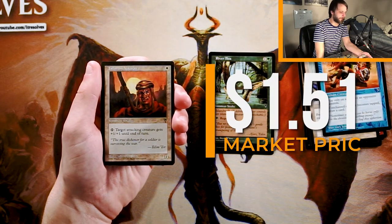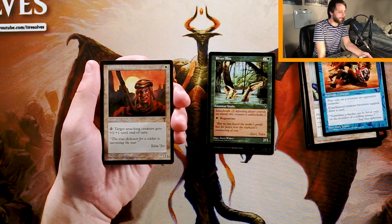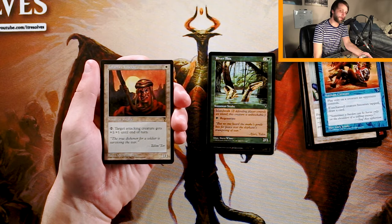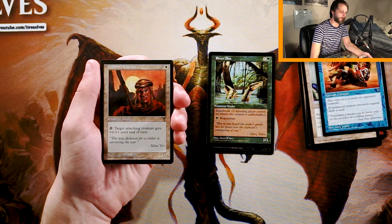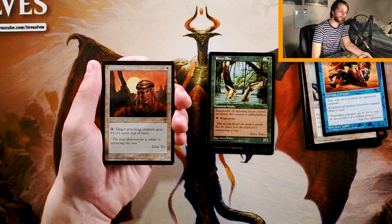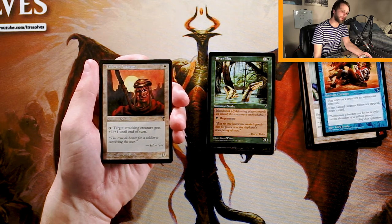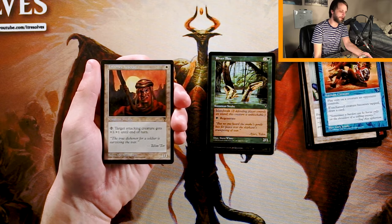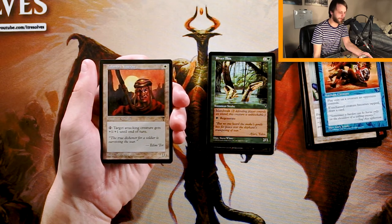Infantry Veteran is a 1/1 for one white. Tap it and target attacking creature gets plus one, plus one until end of turn. I think this is just a decent one-drop. I don't think it beats out the other cards we've got so far, but the fact that this pumps other attacking creatures is really nice — your opponent is going to have to consider it every time they go to block. This is going to get outclassed on the field quite easily, but the fact that it has relevance after the fact is really nice. Worth taking if you're in a creature-focused white deck, but here I don't think it's worth it.